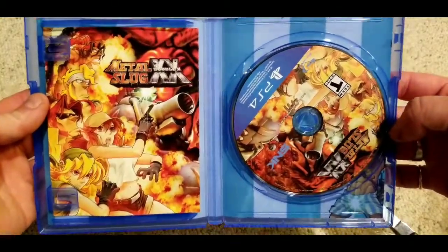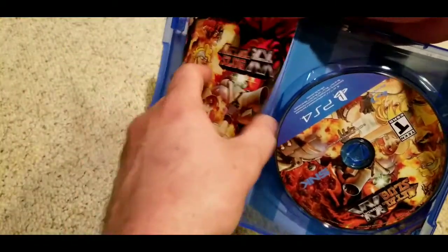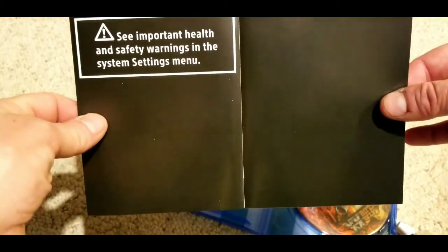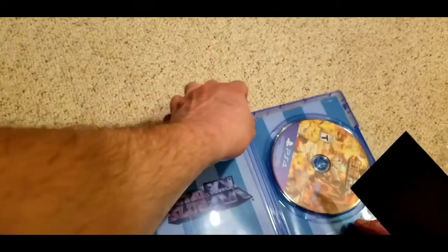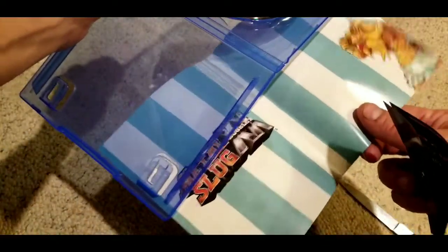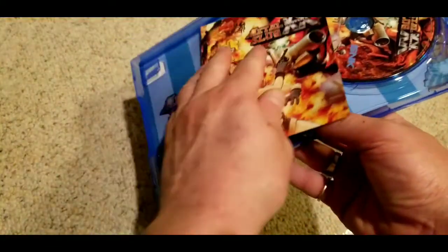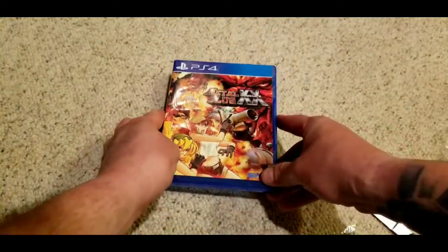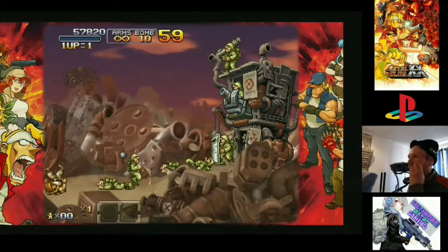Anyway, I'm just going to quickly unbox this copy of Metal Slug Double X on the PS4. I recently learned that Metal Slug Double X is really Metal Slug 7 — I know this because I found a copy of Metal Slug 7 with a slip case on the Nintendo DS for $15. I do dig the inside cover art of Metal Slug Double X, but I don't like that Limited Run gives you an art insert and not a full manual.